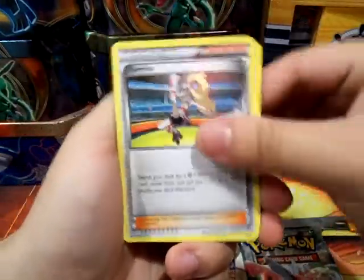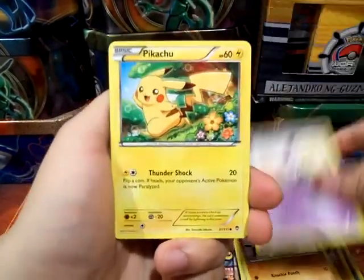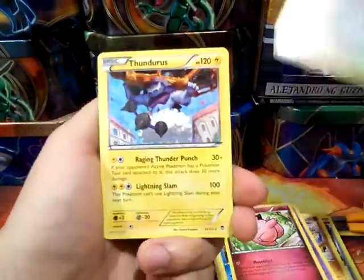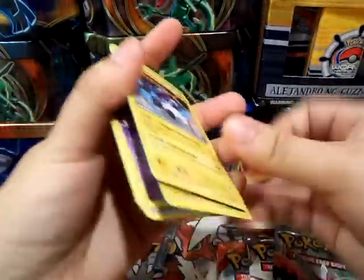Got a Karina, Hitmonlee, Fossil Researcher, a Machamp, Theta, Pikachu, Cloncher, Clefairy, a Lickylicky uncommon — thought that was a rare. And a Thundurus, a non-holo rare. Pretty cool Thundurus, I like the art. Really nice.